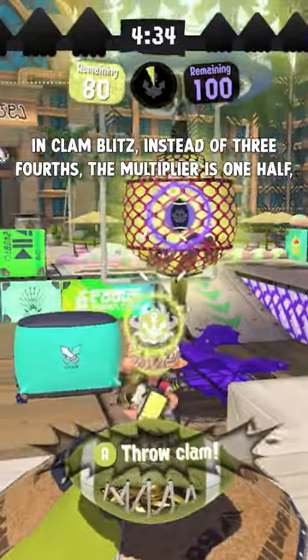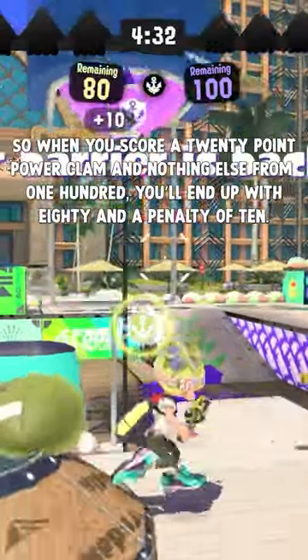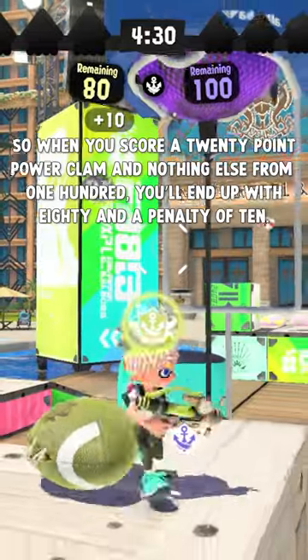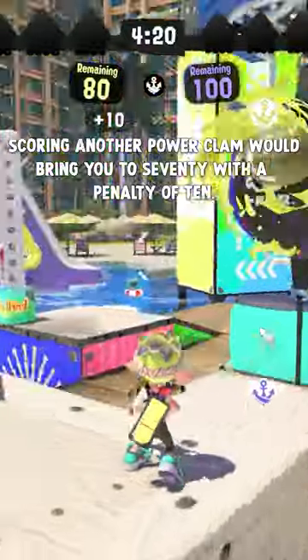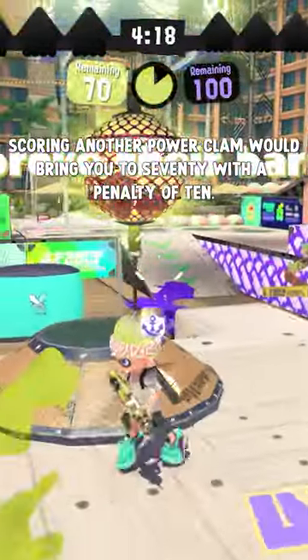In Clam Blitz, instead of three-fourths, the multiplier is one half, so when you score a 20-point power clam and nothing else from 100, you'll end up with 80 and a penalty of 10. Scoring another power clam would bring you to 70 with a penalty of 10.